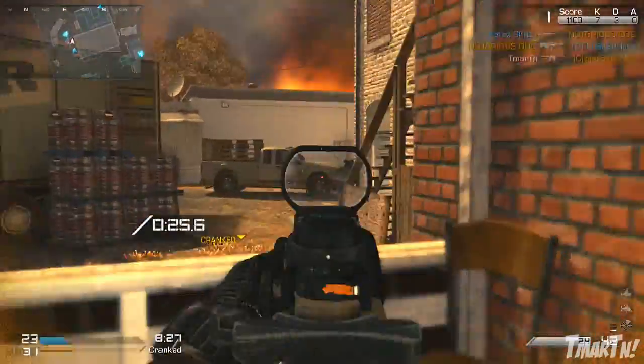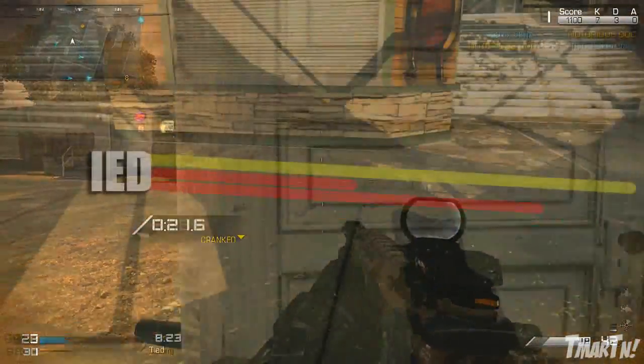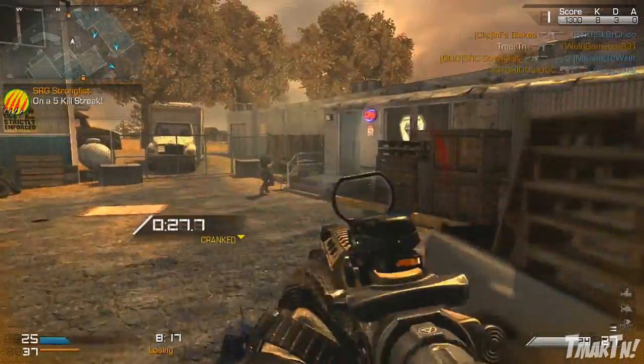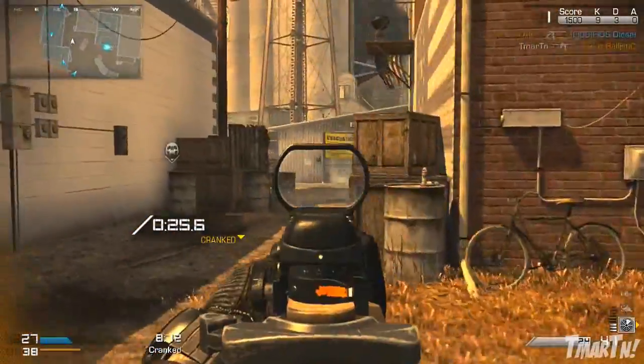If you want to put Danger Close on — which is a really expensive perk, it costs four perk points — it doubles that kill radius. That's the bottom red line there. Danger Close obviously makes it much, much more effective, but I don't know if that's worth it. That's kind of up to your opinion. But yeah, you pretty much have to be on top of it for it to kill you.